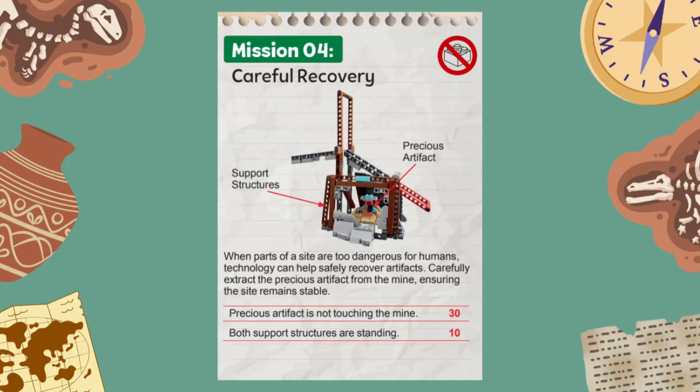Essentially there are two parts to this mission. Even if you do not attempt this mission at all, you earn 10 points if the mine entrance is still standing at the end of the match. Note that there is an equipment constraint on this mission — while you could use something to stabilize the mine entrance when you recover the artifact, you have to remove it so it's not touching the mine at the end of the match.